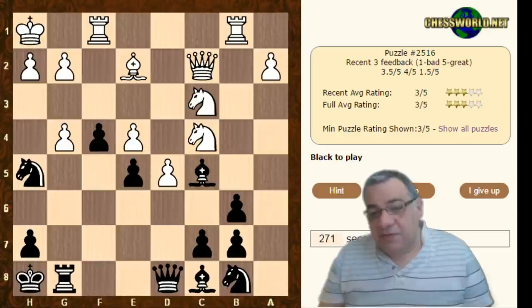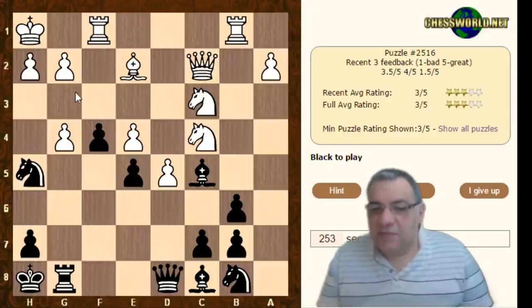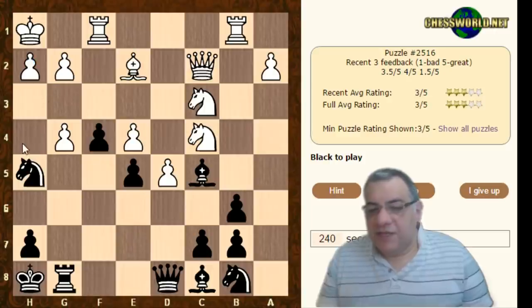I don't think we can go too badly wrong. Queen h4 does threaten mates — h3 or g3? We could also go with Ng3 takes, but that protects h4. What if we fling in Rg6, g5?